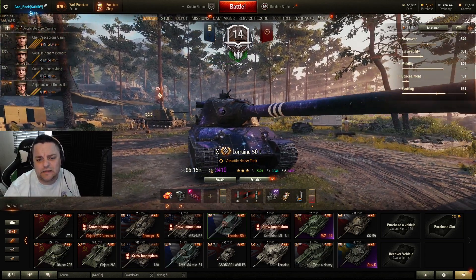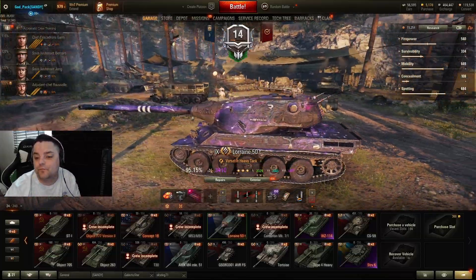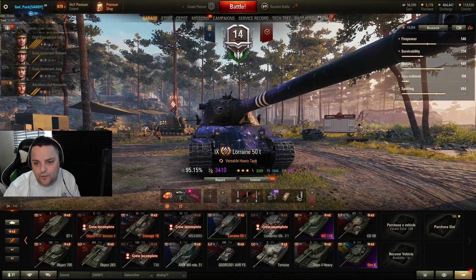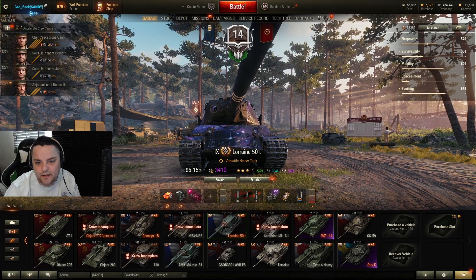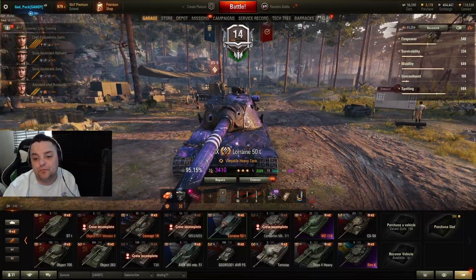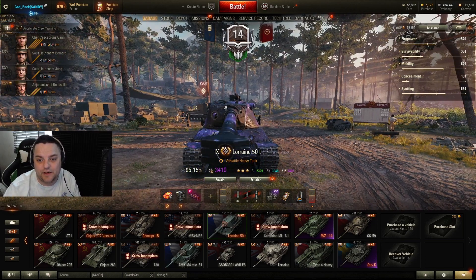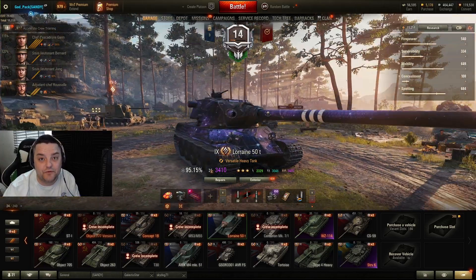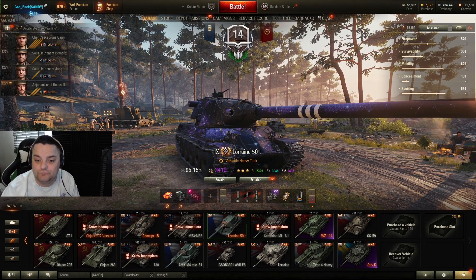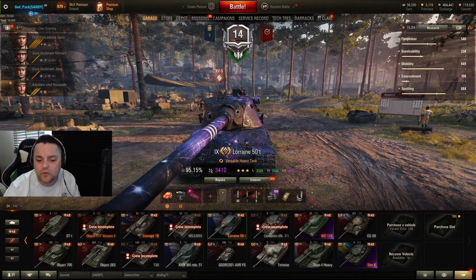The fact that this heavy tank doesn't have armor is a big issue — it has a lot of weak spots. Let's count them: one, two, three, four on both sides — five — and even side scraping is a weak spot, so six. Six weak spots where you can always be penetrated, especially if someone uses an armor indicator. Even the side armor can be penetrated with standard shells.